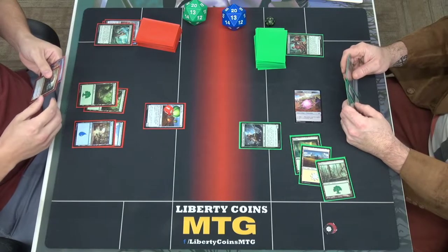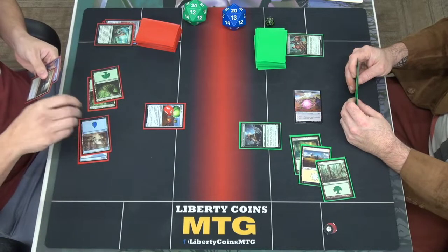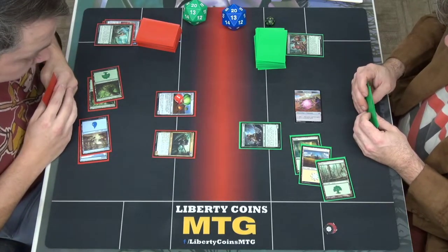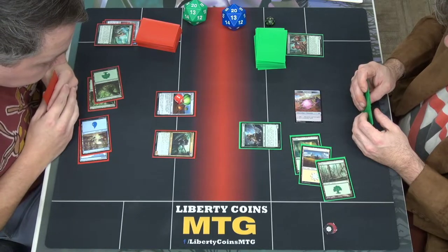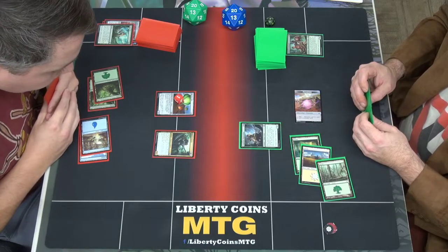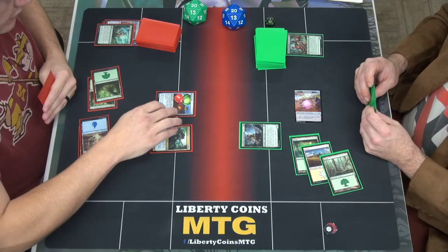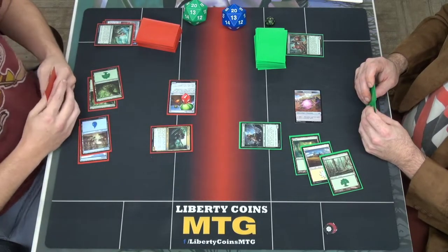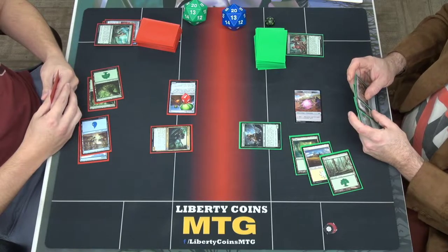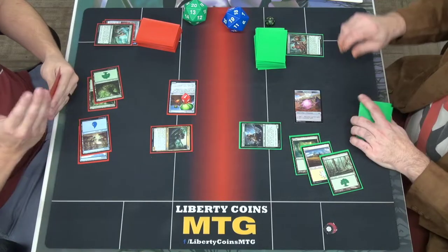Now two creatures in the graveyard. Tap four — Battery Bear. What does that do? Creatures you control have: tap for colorless mana, and that mana can't be spent for a non-artifact spell — artifact only. When you cast an artifact spell with mana value six or greater, draw a card. I will swing for two. I'll take two — eighteen.